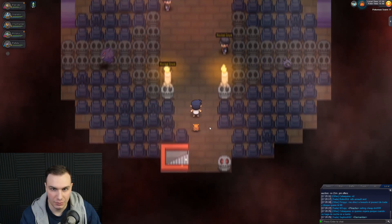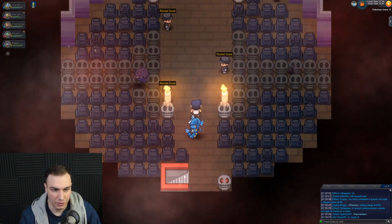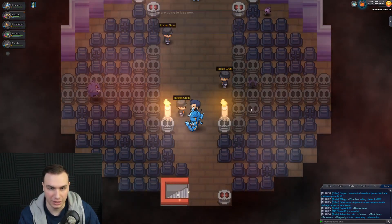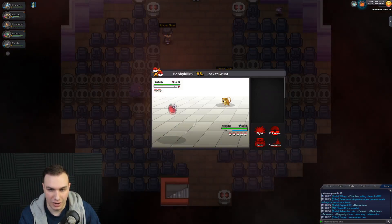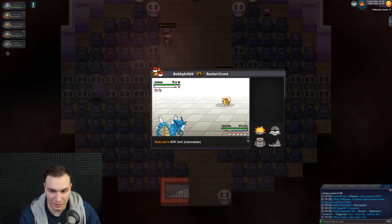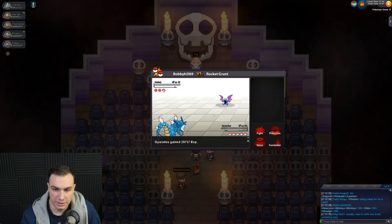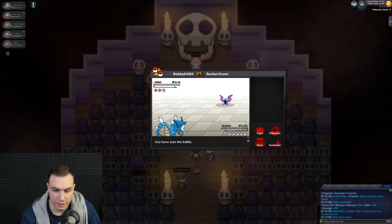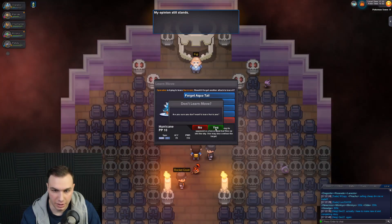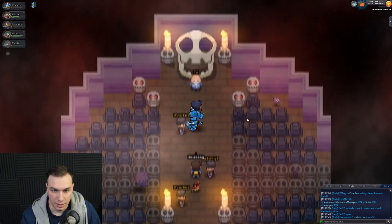Now we got Team Rocket to take on. Let's get Gyarados some levels to level 50. It's going to be hard to train Roselia here because Team Rocket has such weird Pokemon. So we'll just train Gyarados and defeat all these Team Rocket guys. There are three of them to defeat. And that is the last Team Rocket member we had to defeat. I did not learn Hurricane — it is not a helpful move, Gyarados.